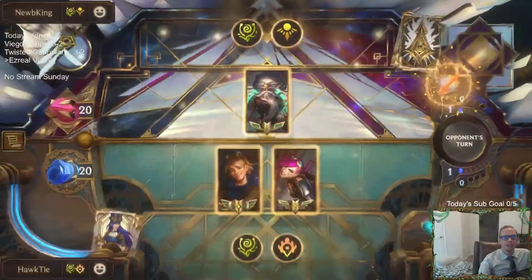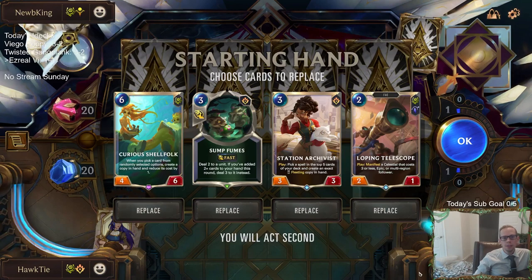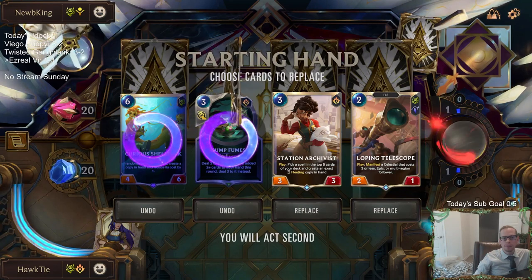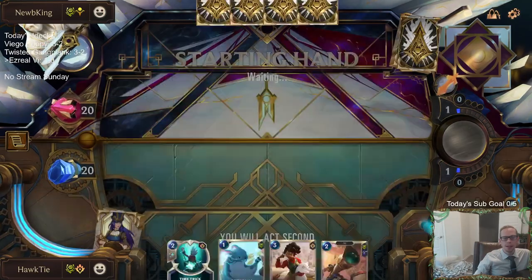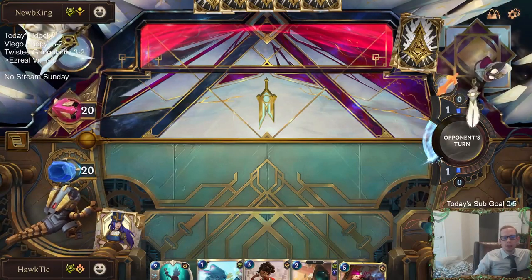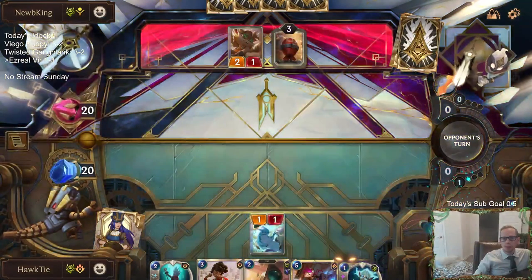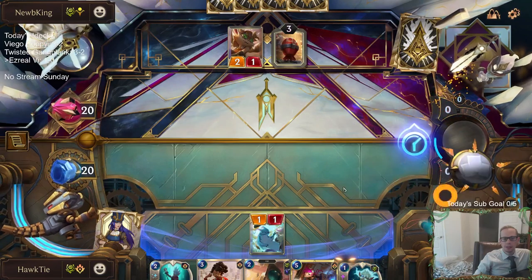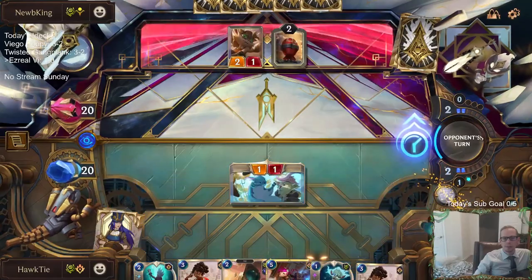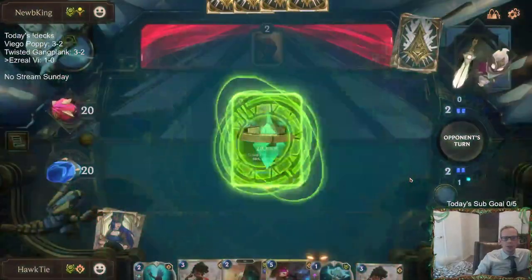Alright, we got Zillion deck so Time Bomb with Bandle City. This has to be another Curious Shellfolk deck with predicts and everything. I know there was a bug with Lucky Finds and Curious Shellfolk - I don't know if that bug was fixed or not. If not, that's what my opponent's doing. They're gonna have Curious Shellfolk - we're definitely gonna need a Mini Morph for that card. They're gonna be trying to predict a ton and eventually win the game with Kahiri.